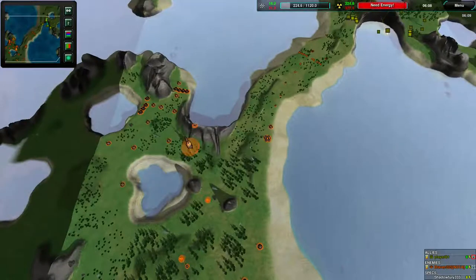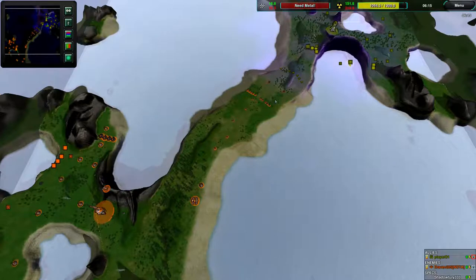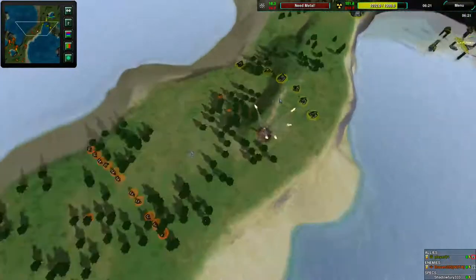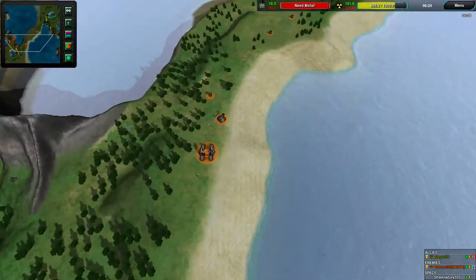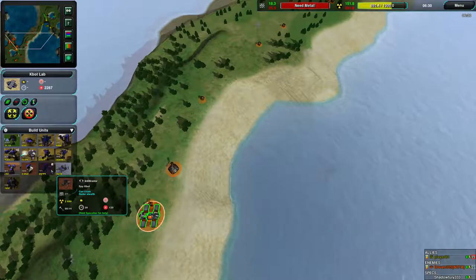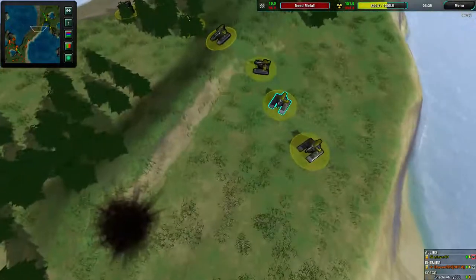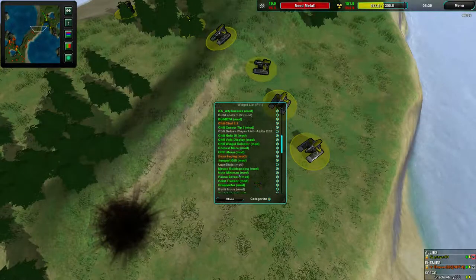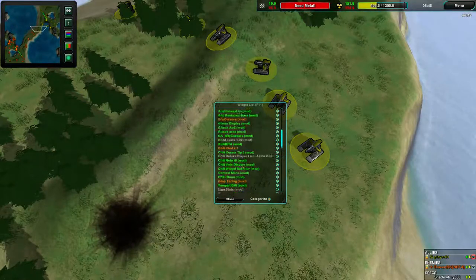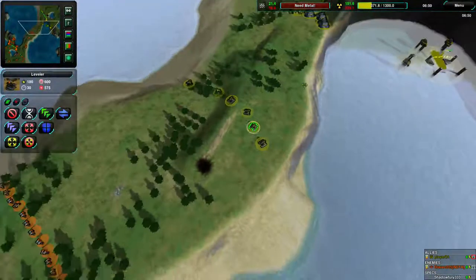Player01 is not pushing out — he doesn't actually know what's going on. He needs to get radar. He needs to get radar so he knows what's happening, and then he can push in. Now he's exposed that he's going vehicles and going for levelers, so Rockos are very likely to be built soon. The armor widget isn't showing up... Oh, armor display is on — I guess levelers just aren't armored. Good to know!